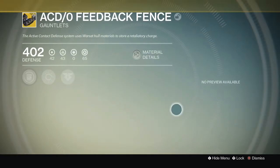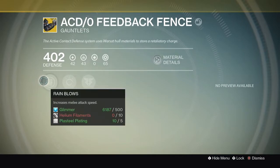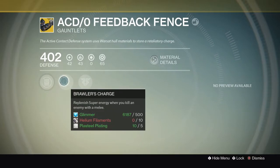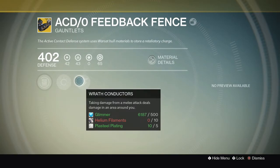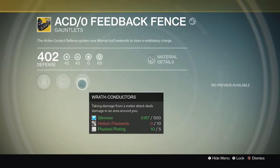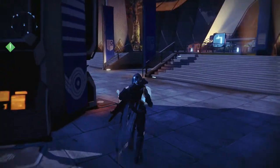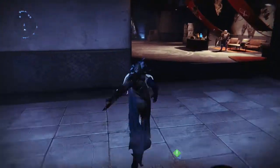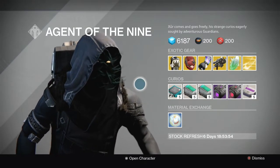Let's take a look at these, you guys. The ACD/0 Feedback Fence. Rain Blows: melee attack speed is increased. Brawler's Charge: replenish super energy when you kill an enemy with a melee — that's pretty badass. Wrath Conductors: taking damage from a melee attack deals damage in an area around you. That has some serious PvP implications because there's a lot of melee damage in PvP. So if you get hit with a melee while playing Titan and you have these on, you do some area-of-effect damage. I don't know how much damage you do, but that is freaking sick. Now let's go back and buy the Nothing Manacles from Xur with the Strange Coins. That will be all three exotic gauntlets for us, you guys — that is freaking awesome. We have some pretty good luck today.